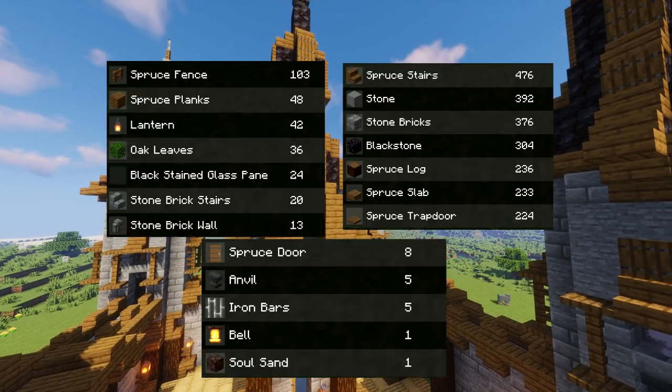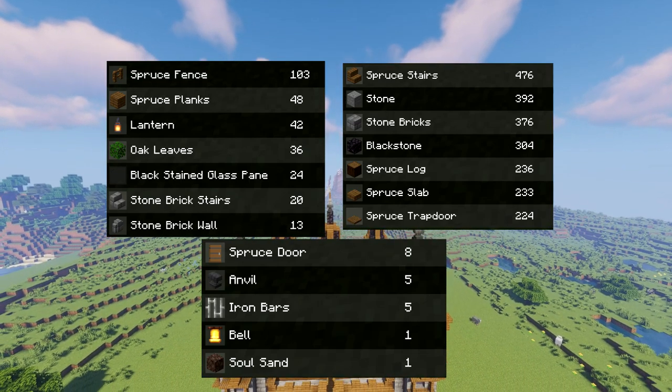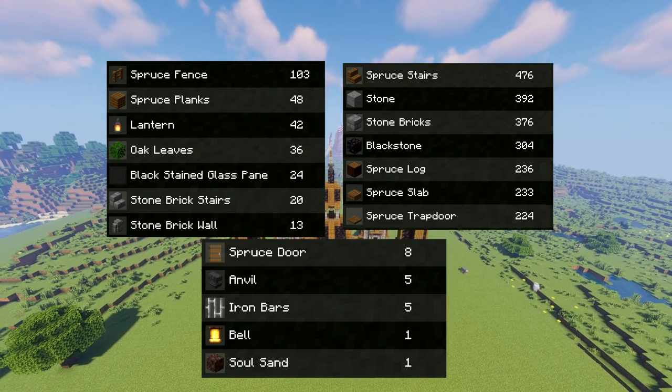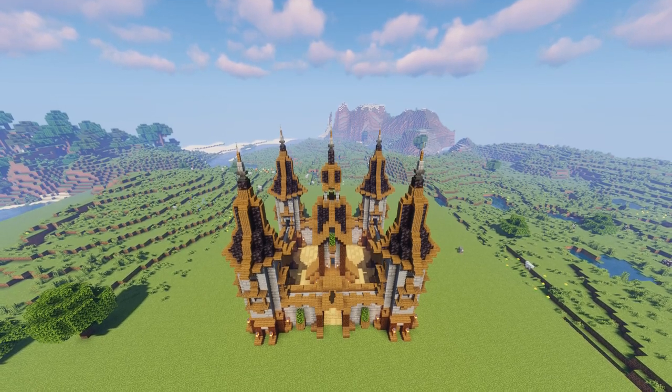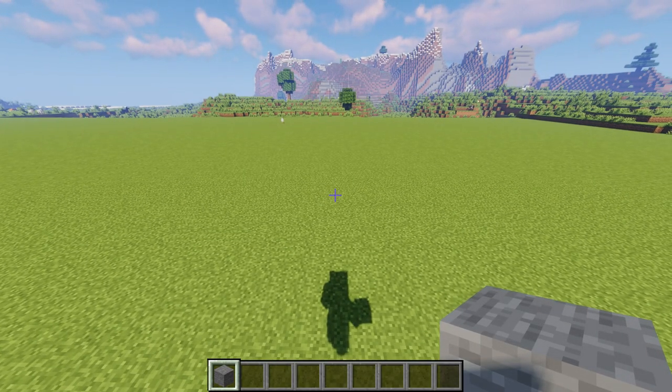Real quick, a few substitutions to the materials: the anvil is not necessary, you can just use a wall or a block. Also, the blackstone — if you aren't that far in and don't have enough, don't worry, you can just use dark oak or something like that. Everything else should be good, so get your materials ready because we're about to start.